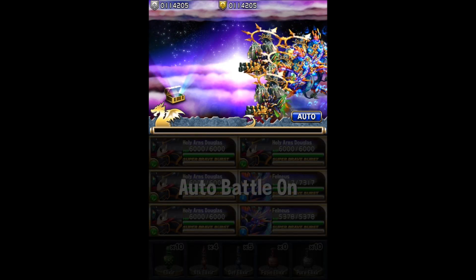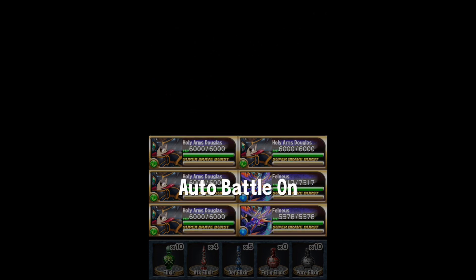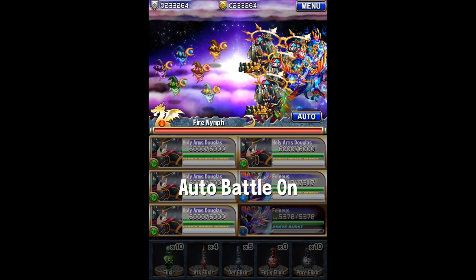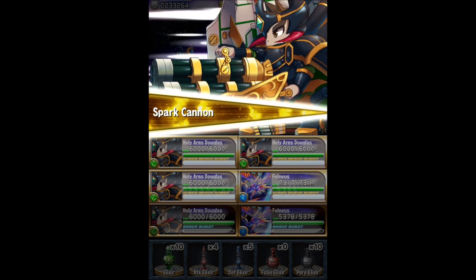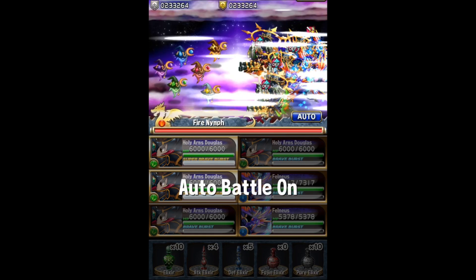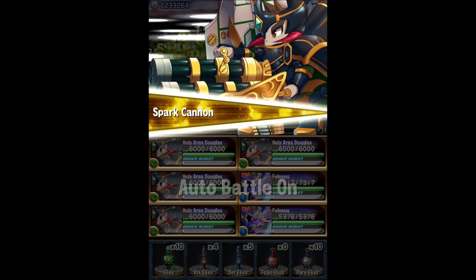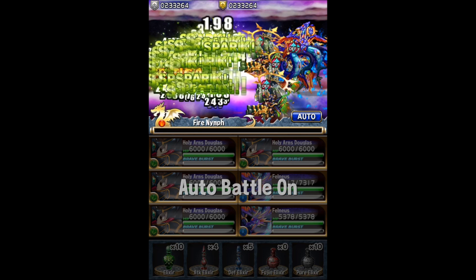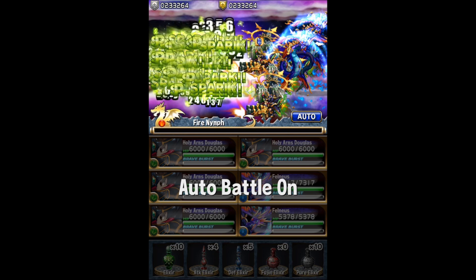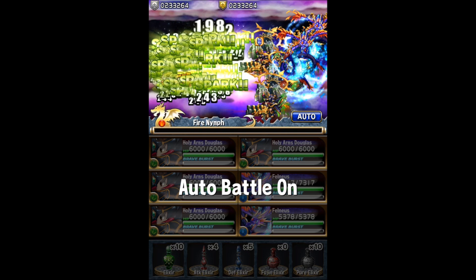It doesn't really matter in Middle because you won't see a huge difference, but in End, when you don't one-turn kill every stage, it becomes useful. If you had all Breaker Douglases and Breaker Felness, you might one-shot the stage, whereas with all Guardian with SBB one you might not — and that's actually better. The one-turn bonus is only 40,000 points, but doing another turn of Sparks potentially nets you more than 40k.